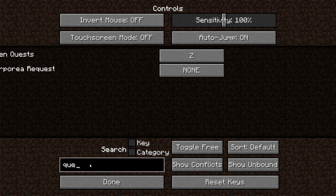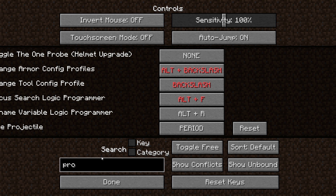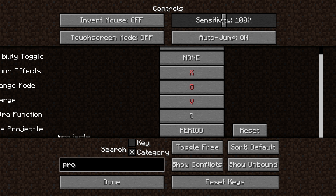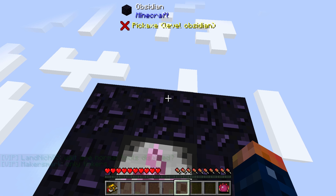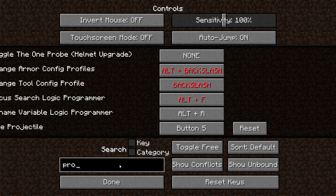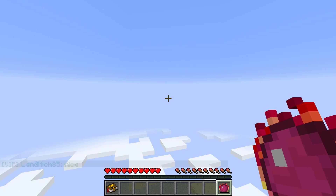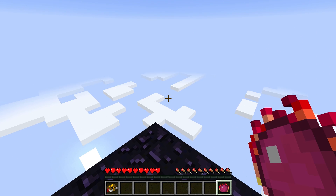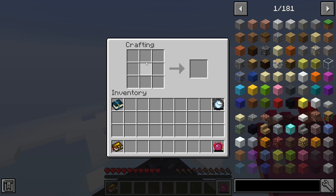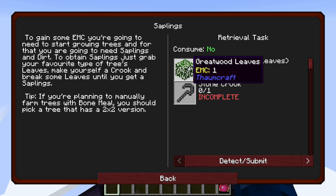The quest book is set to Z. Another thing I'd recommend is to look into Project E — hit the category and you'll see Project E down there. You can set the projectile key to whatever key you want. I'm gonna set it to Period for right now. If you hit that key, it'll shoot a projectile that lets you target mobs and change mobs. Also, if you're holding the Philosopher's Stone, you can hit C and it'll open up a crafting table for you — a portable crafting table. So the quest book — I'll use Z from this point forward.